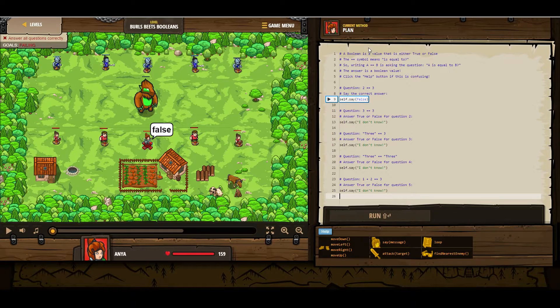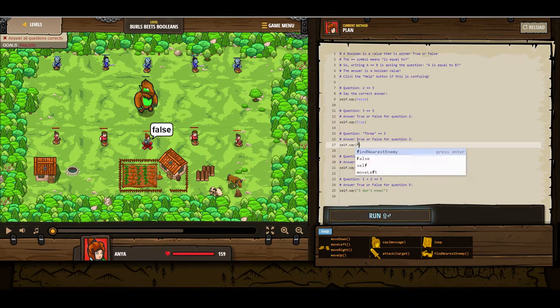The equivalency symbol means is equal to. So writing a == b is asking the question: is a equal to b? So the question is: two equal to three? The answer is false. Self.say false. The question is: three equal to three? Well, that is true. Now that might be a little confusing, but that is actually false because three as a string and the number three as an integer are not equivalent. However, three the string and three the string are equal — so that would be true.